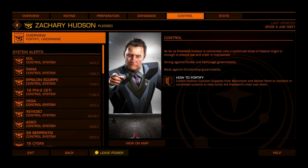Ensuring your power has plenty of command capital every cycle is vital. You can fortify control systems to reduce their upkeep for that cycle, leaving more for your power to spend on expansion attempts. This also reduces the chance of your power's command capital going into the red.